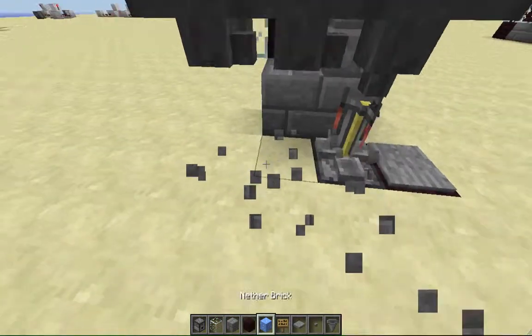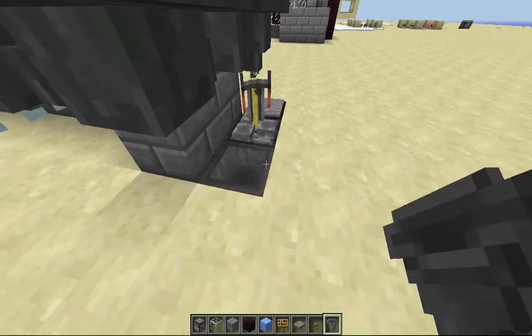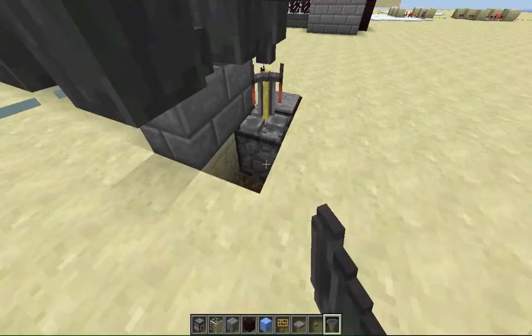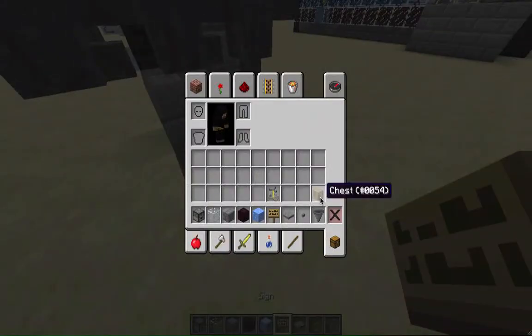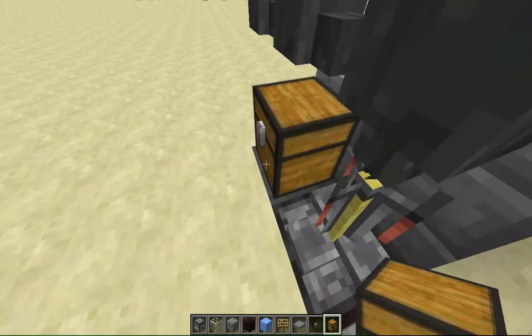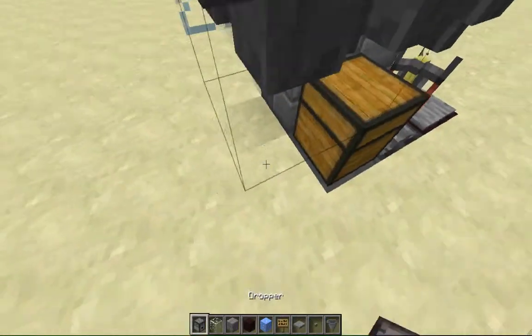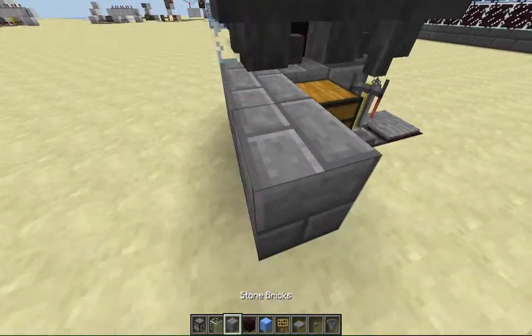If you want to cover this up and add extra storage, put a hopper here and then a chest there. Let's make it face this way. I'll cover this up to make it look pretty.